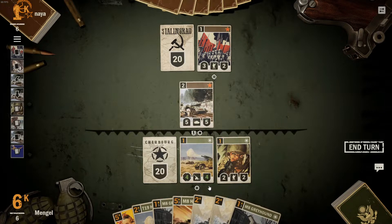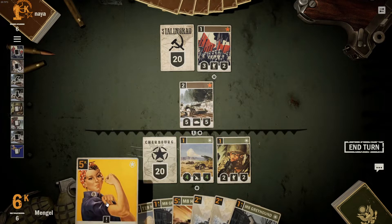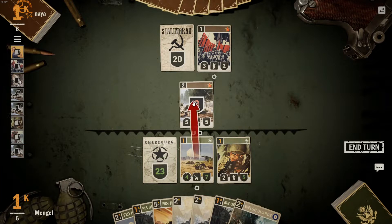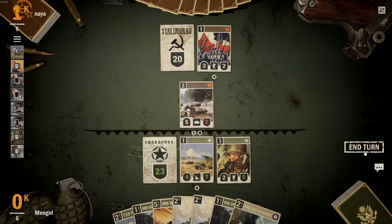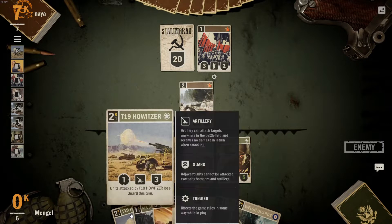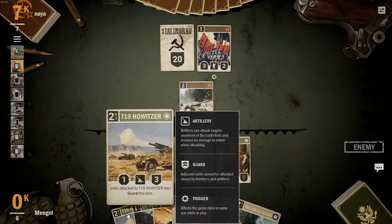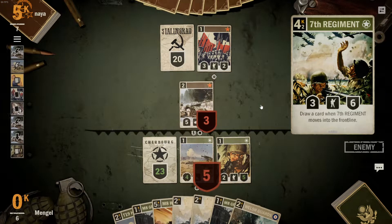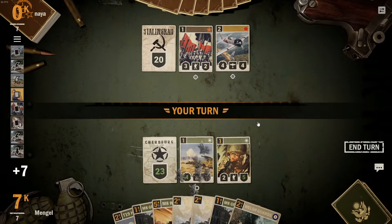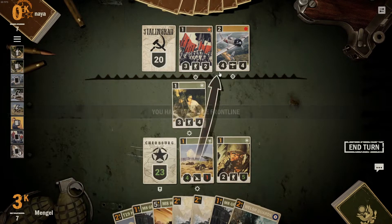Greyhounds on the front line — distribute three damage between all enemies. That's my card draw. One critique of this deck: if you build it yourself, try adding the USA Seventh Infantry Regiment. When you move it to the front line it draws a card. I'd put more draw cards in this deck — drawing more would be important, so that's something I would change.